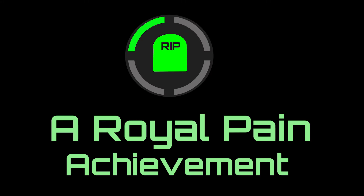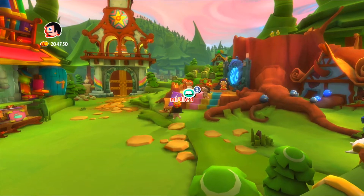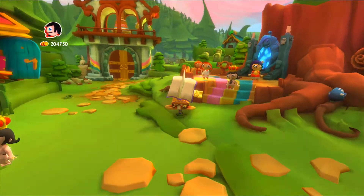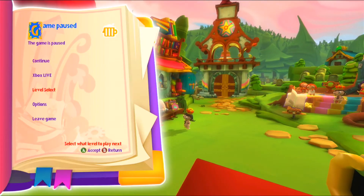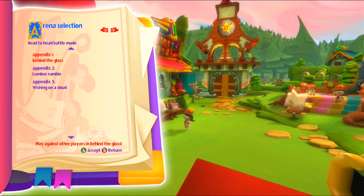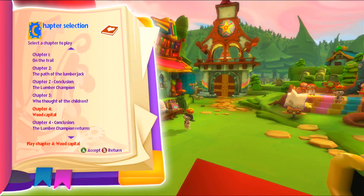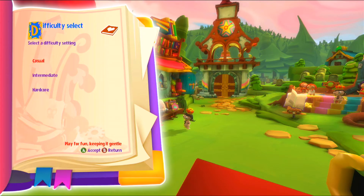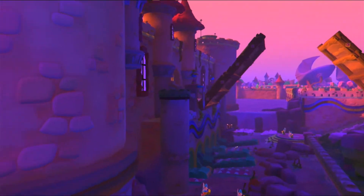Hey guys, today I'm going to show you an achievement on Fairytale Fights called 'A Royal Pain.' First you have to select the Naked Emperor — for this achievement you have to be the Naked Emperor and kill seven princes with the invisible sword. Go to Chapter 10, 'The Battle of the Crown,' and set the difficulty to intermediate or casual, then click on friendly.